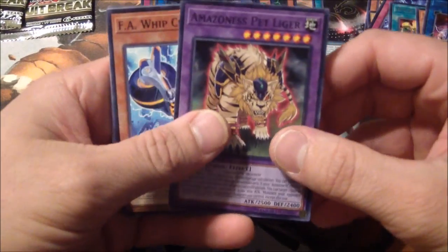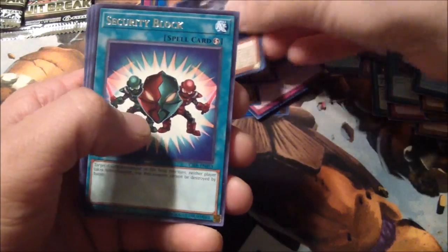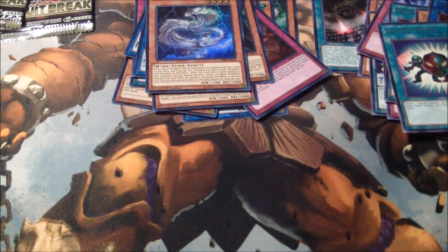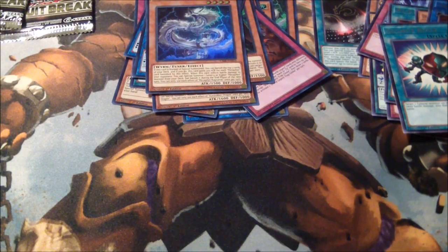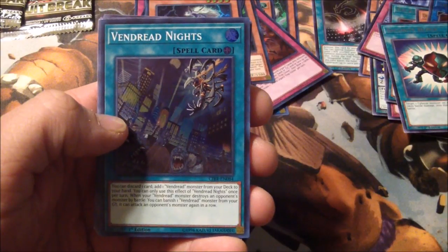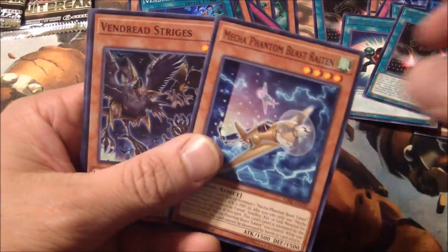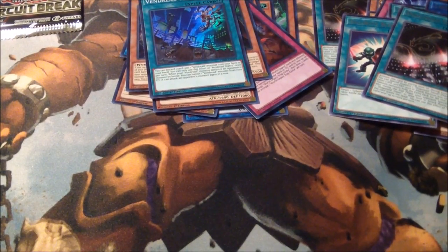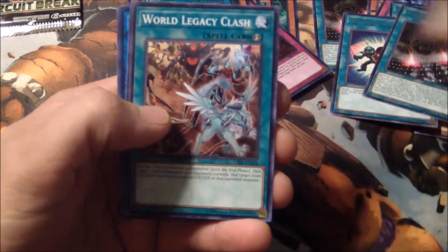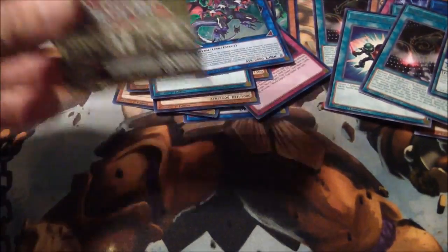Let's see what I pull now. Ragnarok Metaphys, Super. Security Block, Rare. Three packs left. Here we go. Vendred Knights — oh, it's a field spell, okay, it's a Vendred archetype. Cool. Two packs remaining. Subterrier Behemoth Fiendness and Hollow Hollow. Hollow Hollow.